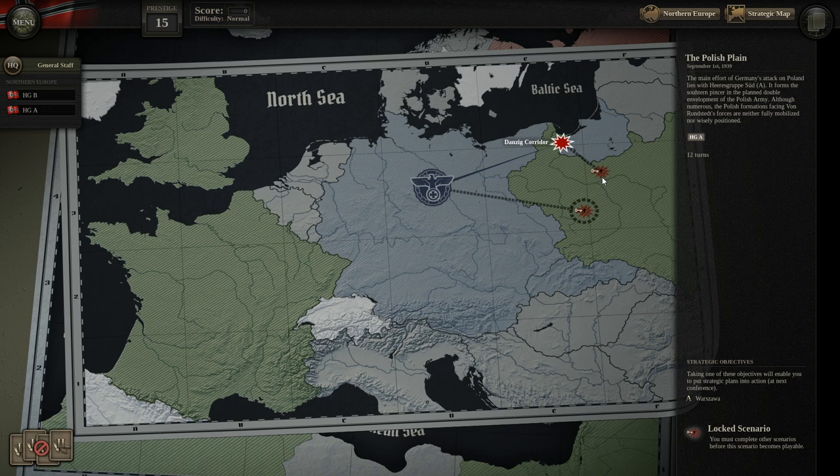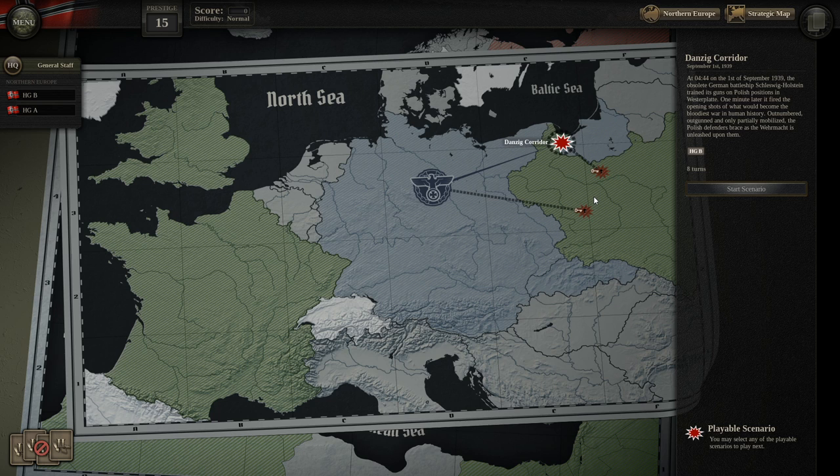If you take Warsaw in either the northern or southern operation, you open up the alternate history option, which can lead you down the path of invading England. If you don't take that secondary objective, you'll stay on the historical track. But first things first — let's jump right into the Danzig Corridor.